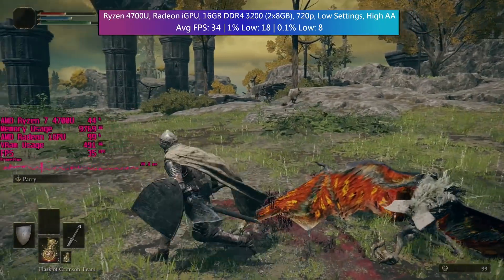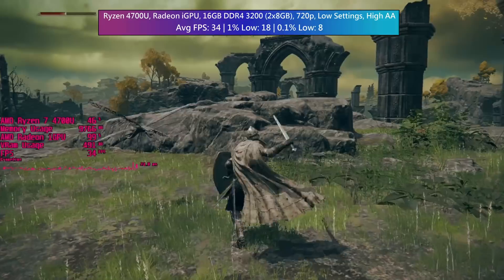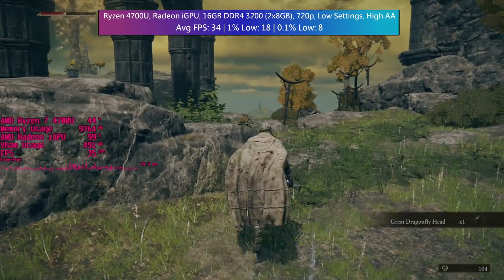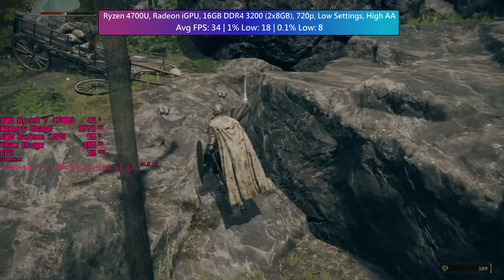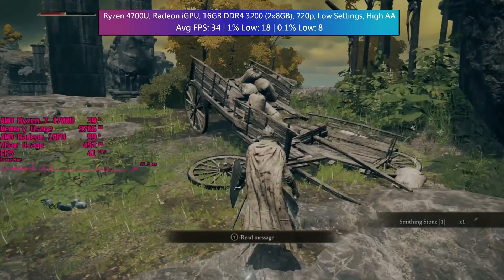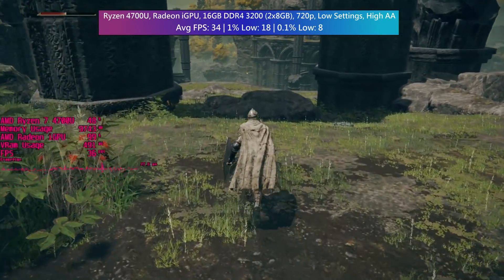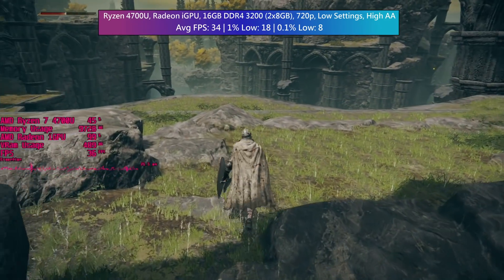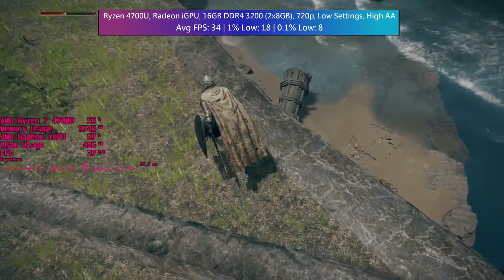Overall, Elden Ring is a tough game that's not all that tough to run with integrated graphics, providing you don't mind lower resolutions and the absolute lowest settings. Indoor areas will perform better and more consistently, but traversing the incredible open-world landscape you can expect a few more nasty surprises — and I'm not just talking about the in-game enemies. There is always 800x600 resolution if you want to ensure even fewer dips below 30, and I can only praise the developers for including this option, as I'm sure it will help some people out at least until they can find a graphics card.